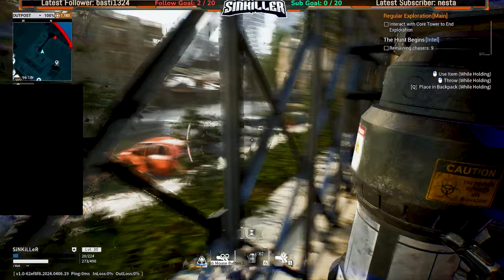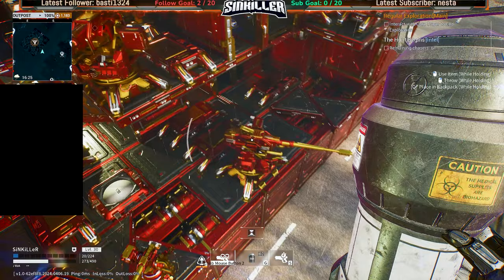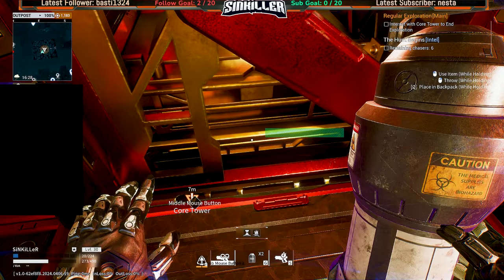Home sweet home. We need to interact with the core and kill the chasers. The intel thing - I still haven't worked out what you actually get from completing those submissions. We'll chuck those in and chuck most of this other stuff back - even the key cards because we don't need them anymore, we're heading home after this. We'll keep the ammo, throw those away. We do need some food but we'll just go for the heal and quick recovery.